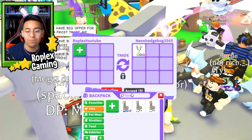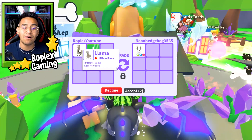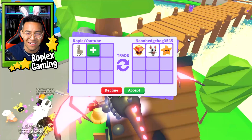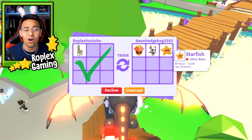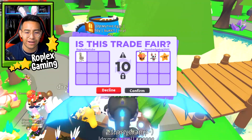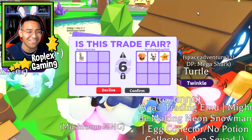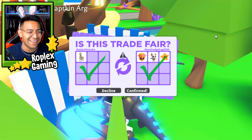Up next, we're going to trade away a really old pet — not a Neon or a Mega or anything like that. It is a Llama and it's very, very old. He got rid of the good pets but did leave up an Oxbox, an Albino Bat, and a Starfish. I think it's fair. Llamas are really rare. He did put up an Oxbox so I'm kind of happy about that. We both confirmed at the same time.